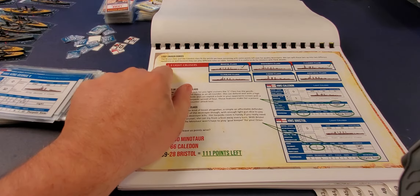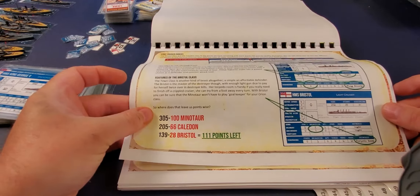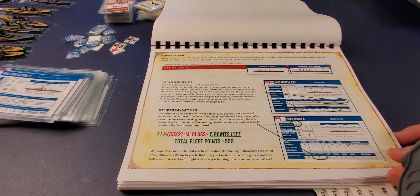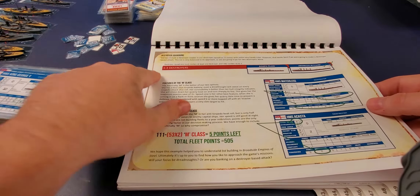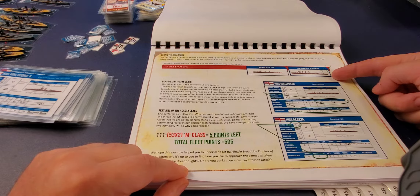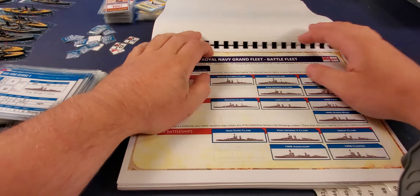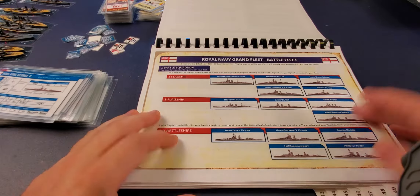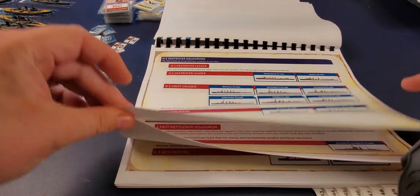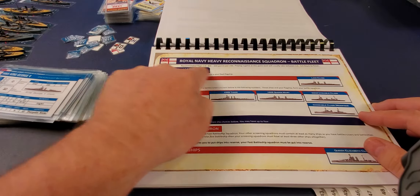Then we get into this meaty tome — the fleet lists. If you enjoy thinking about the meta of a game, this is right up your alley. It's divided by fleet: British, Mediterranean British, American Navy, and German Navy. Fleet types include the War Fleet, Battle Fleet, Heavy Reconnaissance Fleet, and Raiding Fleet, each with a breakdown of which ship types you can take — battleships, battle cruisers, armored cruisers, light cruisers, destroyers, and unique ships.